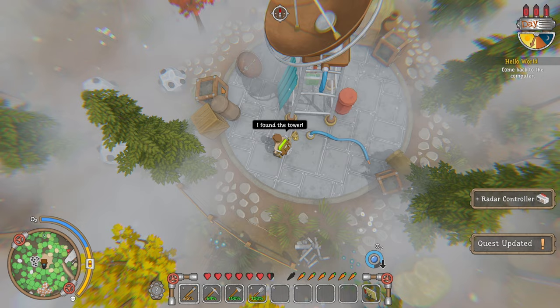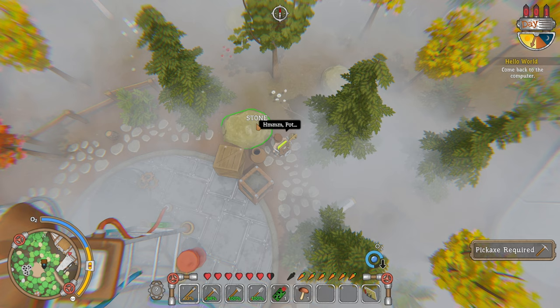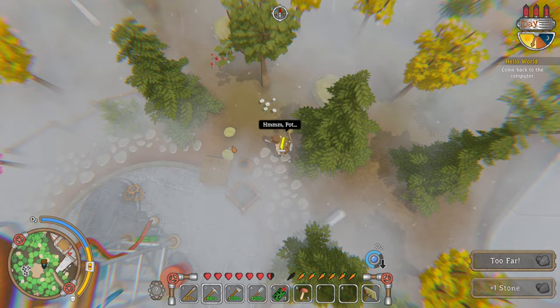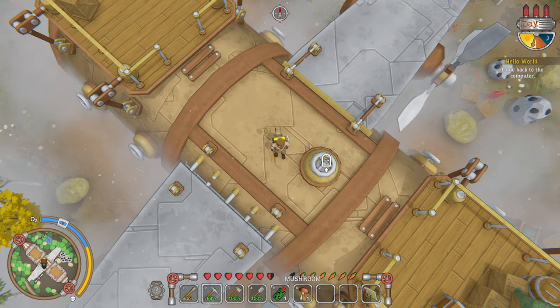Radio controller, electro scrap. There's a pot and some stone, mushroom, pot, stone. Oxygen is still going a little bit. We can't actually pick up the pot. Come back to the computer. We'll try and get back up where the oxygen is good.